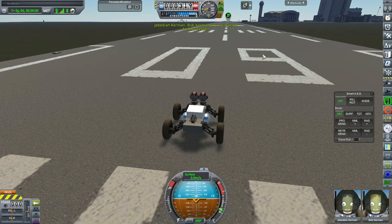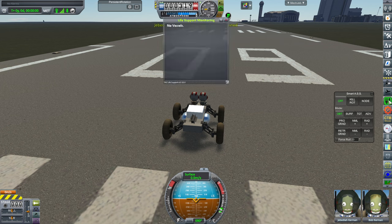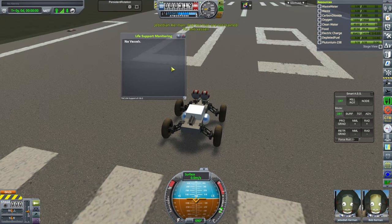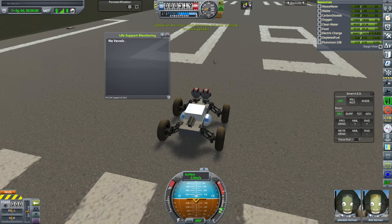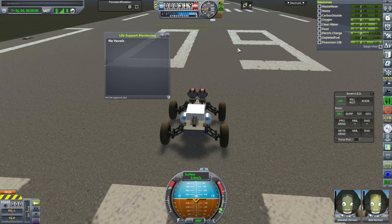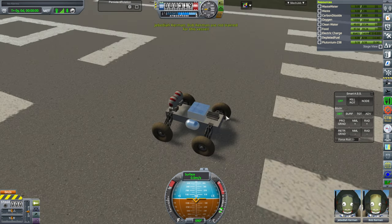Hello everyone and welcome to some more mod experimentation in Kerbal Space Program 1.12 with JNSQ and Realism Overhaul. I've noticed that tagline support does not seem to be working quite right in this particular combination of mods. I wonder if it's Rational Resources which changes things a bit — I've used tagline support with JNSQ and Realism Overhaul before, but not with Rational Resources, so things are a little bit weird.